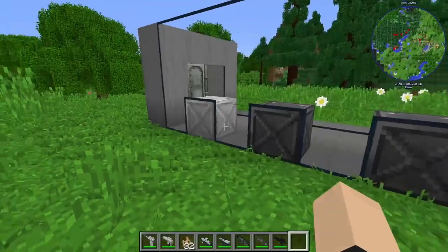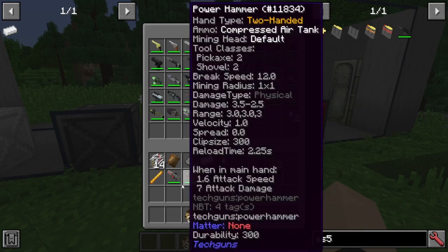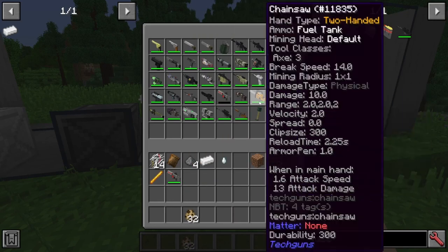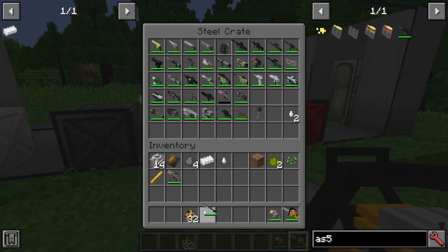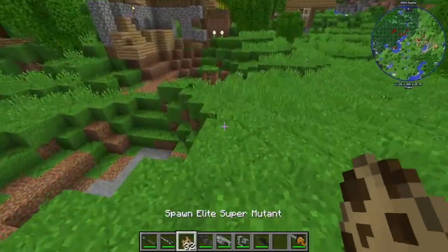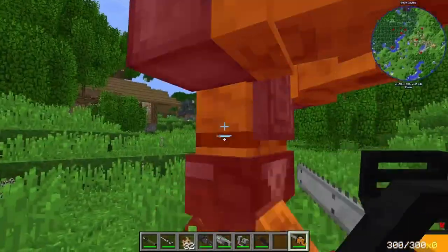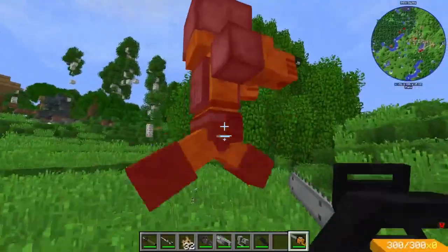We're going to have to save the ammo types and stuff for another episode, actually. Next, we have the Chainsaw and the Nuclear Death Ray. We're going to save the Nuclear Death Ray for last because that is going to be the most epic thing ever. These are actually not in any particular order. I think I reviewed the Thompson Machine Gun, so we can put that one back. Next thing we're going to use is our Chainsaw here.